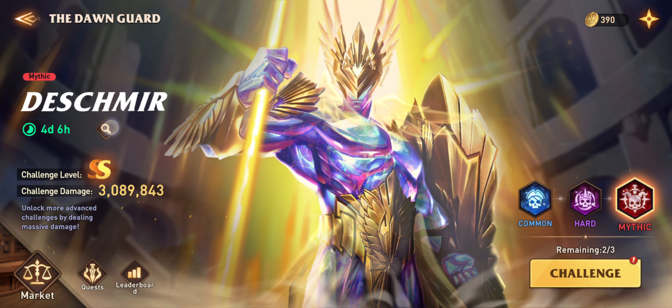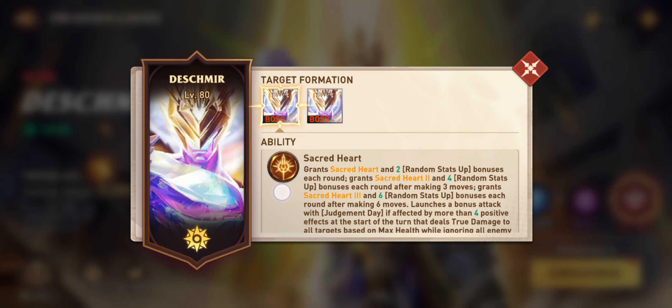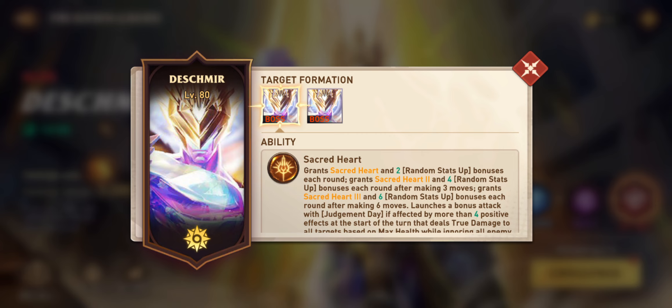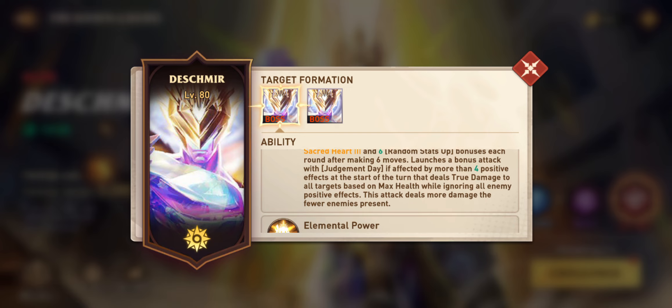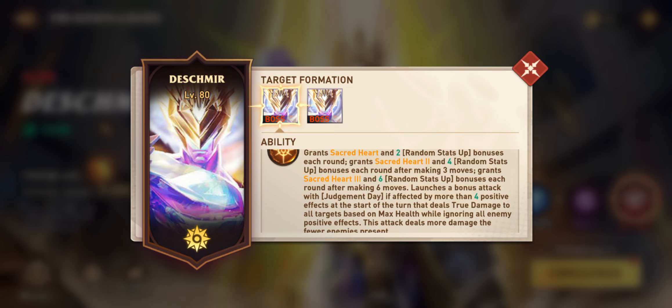Before we go into the battle, let's have a quick look at the boss's capabilities, spells, and traits. The first one, Sacred Heart, gives the boss random stat buffs more and more each round as the battle progresses — two buffs initially, then four from round three, six from round six. As soon as the boss has more than four positive effects at the start of their turn, they deal true damage to all targets based on max health, ignoring all enemy positive effects. So we basically want to avoid the boss getting four or more positive effects.